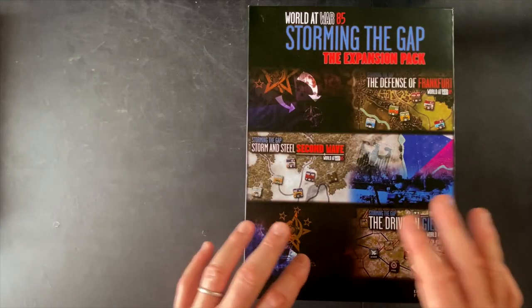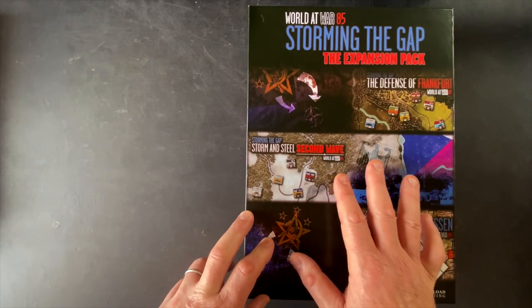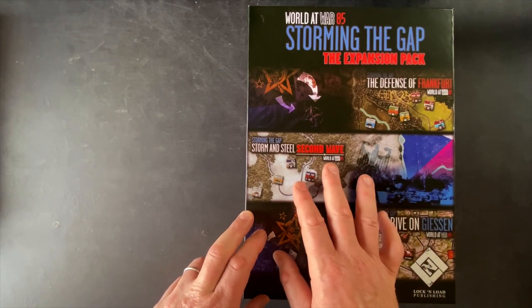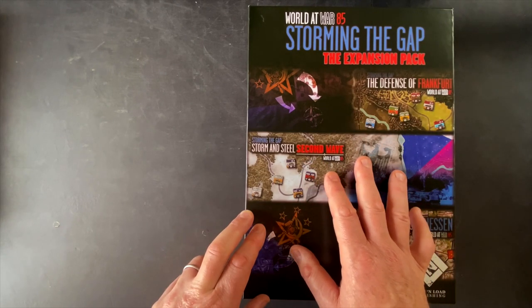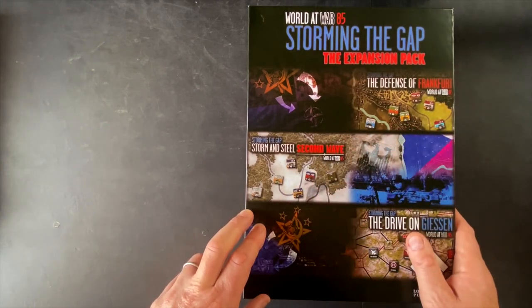Let's open up the box and take a look at what's inside and offer up some thoughts on gameplay. A little bit of backdrop to the big picture item here: this Storming the Gap World at War 85 system is a hypothetical World War 3 system set in Germany where the Cold War has gone hot in 1985. So we've got Soviet, West German, East German, US, and in the expansion we add Czech units as well, all contending for control over Germany. Soviets are on the offensive, NATO forces are defending.